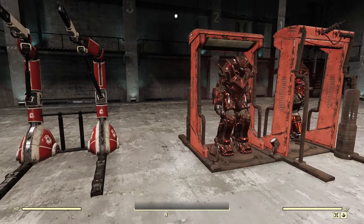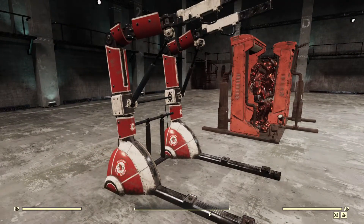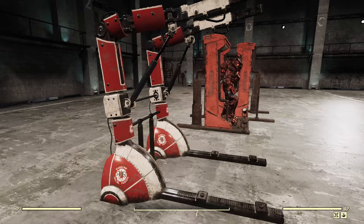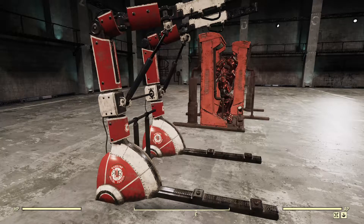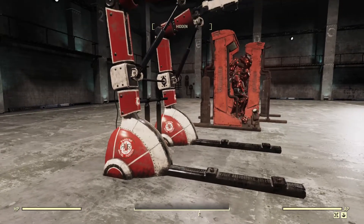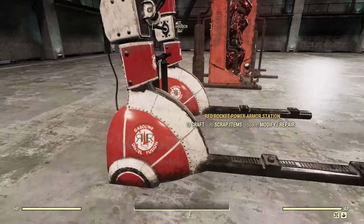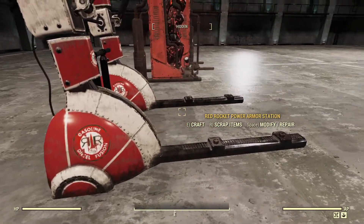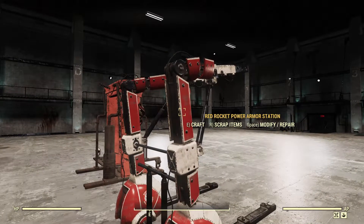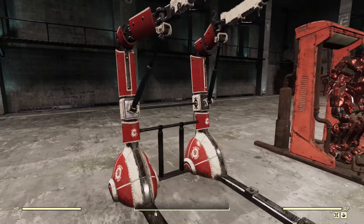First off, we've got the actual Red Rocket Power Armor Station. As you can see, it's got a different design than the standard — it's a little more rounded with red and white coloring. If you're a fan of Red Rocket and have the other Red Rocket stuff, it goes very well with all of it. Even as a background item you can see all the different Red Rocket designs. It doesn't have that weird shininess some newer items have — it's got a nice wear and tear look.